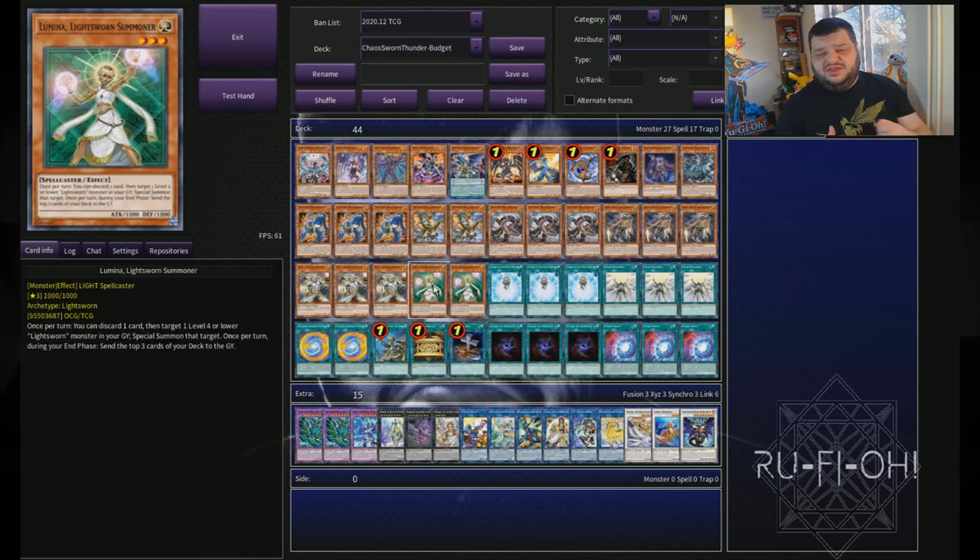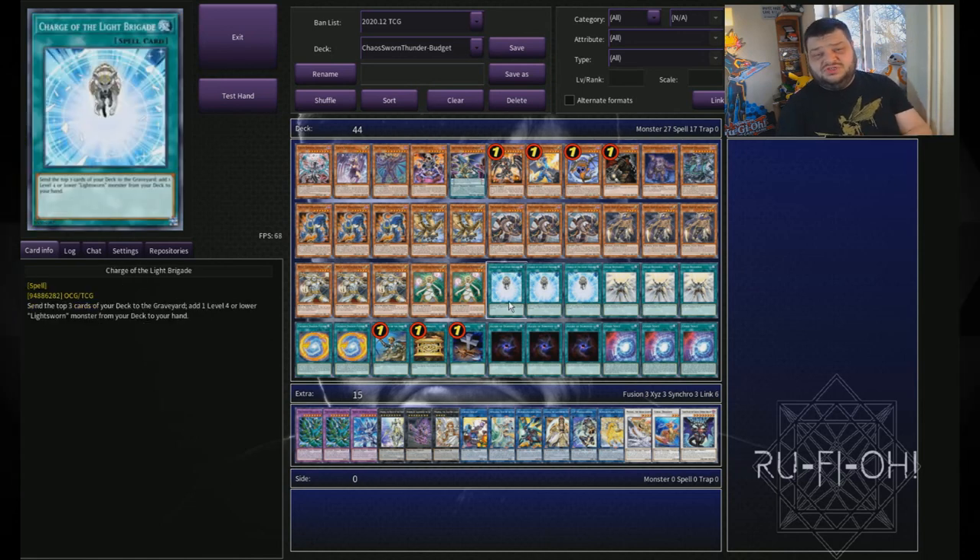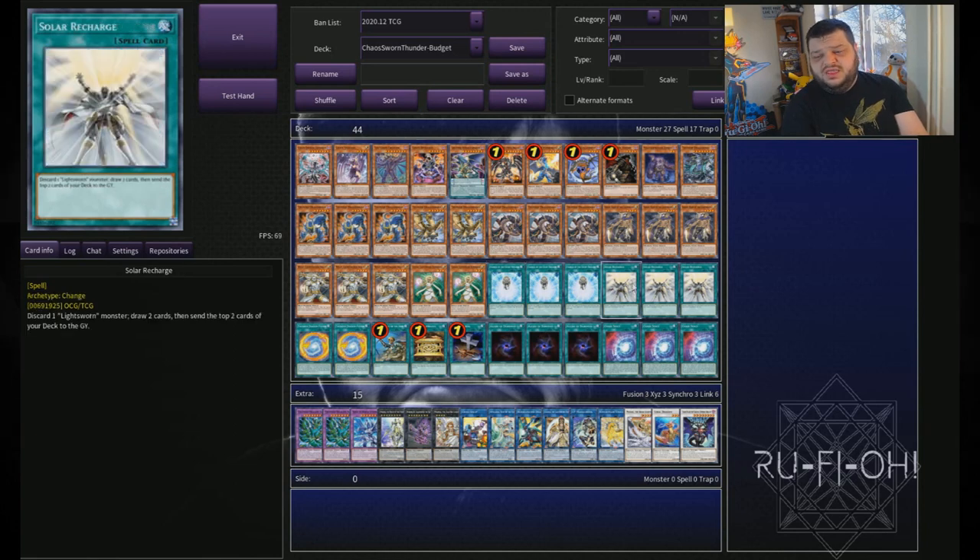We played just two copies of Lumina. In terms of normal summons, I wanted to keep this relatively low. Raiden is probably our best normal summon along with Armageddon Knight. Lumina is nice to have and it's searchable, but being level three there's a little bit less synergy there. As a two-of though, it's really good being able to flood the field. Continuing with our Lightsworn engine, triple copies of Charge of the Light Brigade - absolutely nuts, especially in a deck that wants to just dump everything into the graveyard. A three-of in my opinion is mandatory. And because we are running a slightly bigger Lightsworn package, we are also running Solar Recharge - being able to draw cards and mill cards is really nice, and I just really like this card.